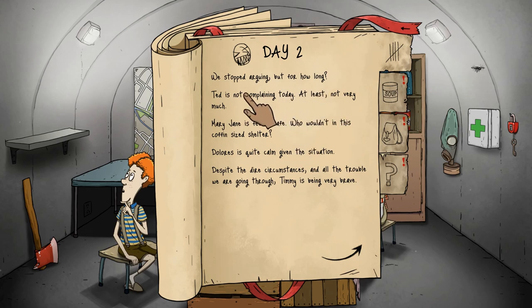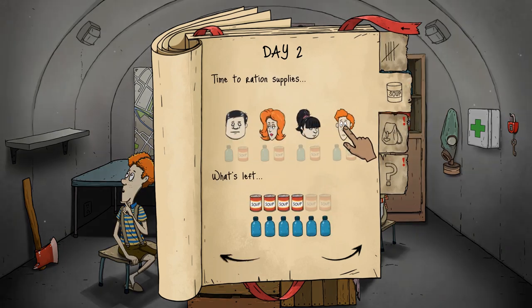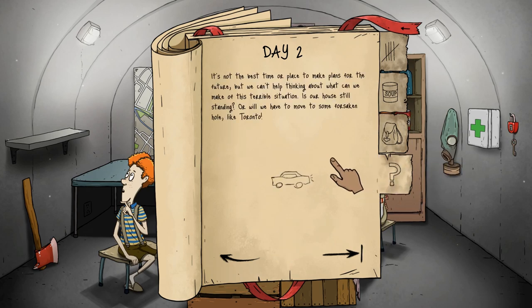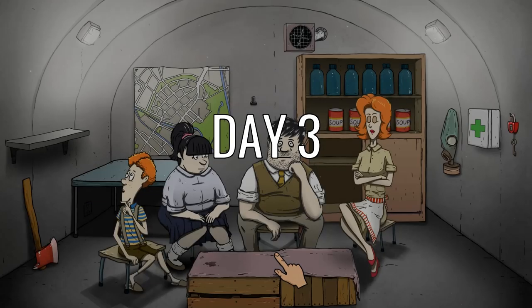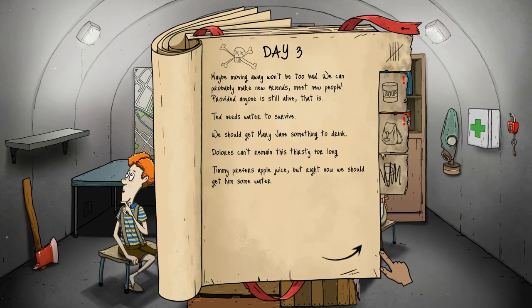Day two — we start arguing, but Ted is not complaining at least. Everyone else is feeling safe and starting to be calm. Nobody's really hungry or anything just yet — the longer we can go without giving them supplies, the better. Let's start preparing for an expedition tomorrow. It's not the best time to make plans for the future, but they want to move to Toronto, I guess. On to day three — now here's where the game makes a little bit of a change. I wish there was more top-down survival-type situations like there was before.